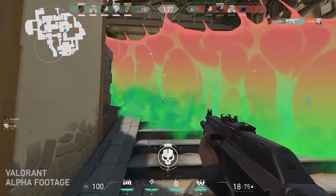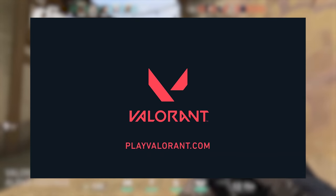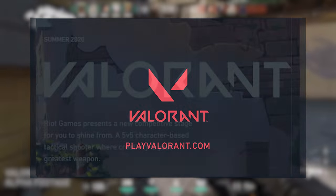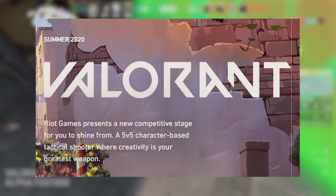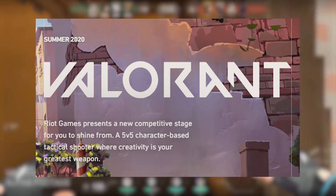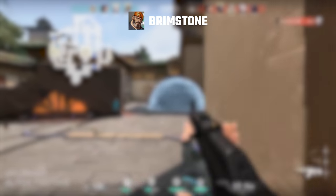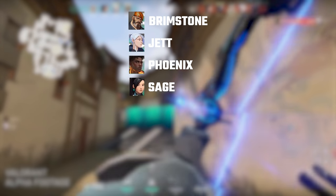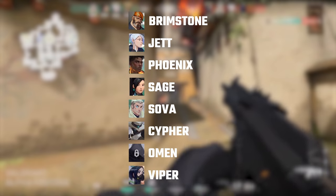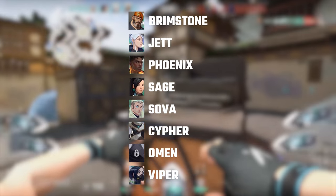Let's begin with the most basic information: name, release date, and format. The game is now called Valorant, as confirmed from various sources before the reveal and from the trailer this morning. The new Play Valorant website confirms the game is coming in the summer of 2020 with a beta happening beforehand. There looks to be eight characters on release: Brimstone, Jet, Phoenix, Sage, Sova, Cipher, Omen, and Viper. Liam's video goes in depth into their individual kits.